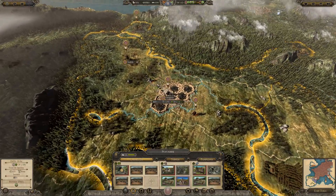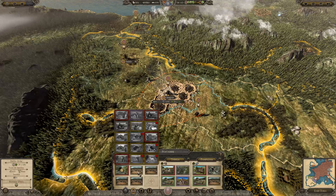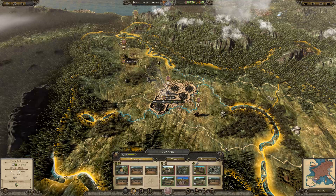We've massively fixed up the public order here. We'll be able to build the corruption building next turn. Moving on — the gallery.